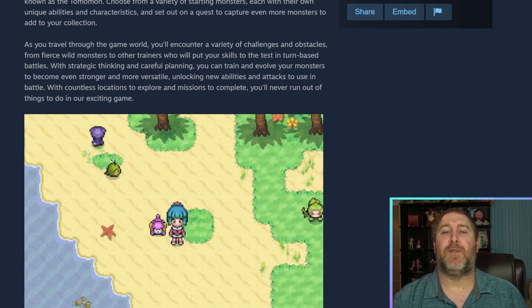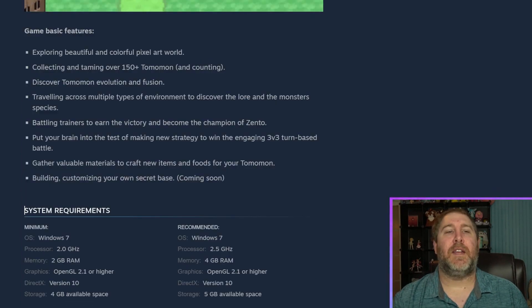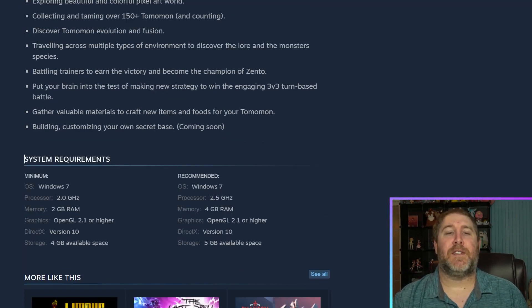With countless locations to explore and missions to complete, you'll never run out of things to do. Basic features include: exploring a beautiful and colorful pixel art world, collecting and taming over 150 Tomomon and counting, traveling across multiple environment types to discover lore and monster species, battling trainers to become champion of Zento, making new strategies for three versus three turn-based battles, gathering materials to craft items and foods for your Tomomon, and building and customizing your own secret bases.